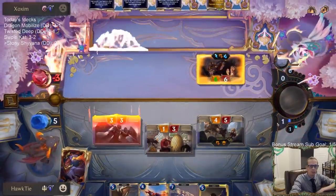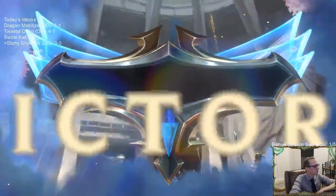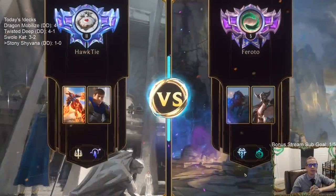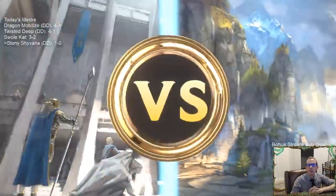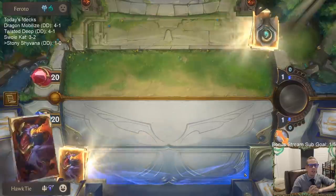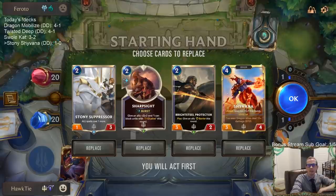We're just beating them down with one-threes. We could get two Stony Suppressors in play and make their Warmothers cost 14 — it could happen.